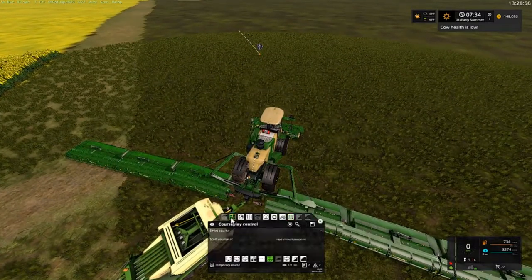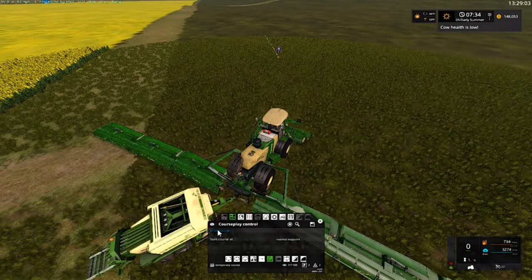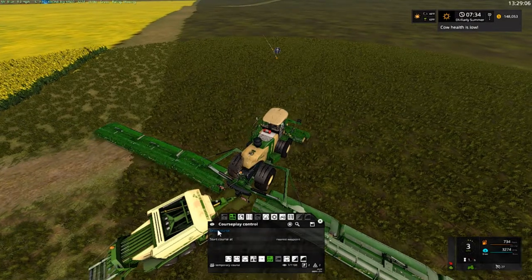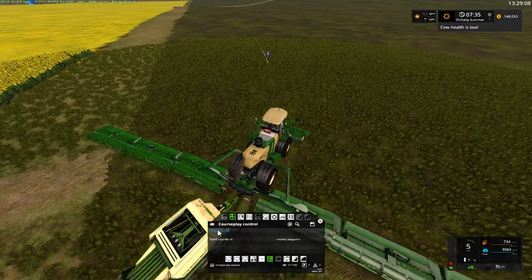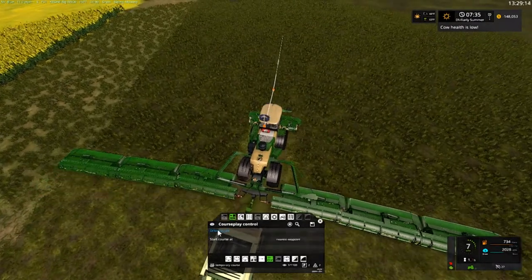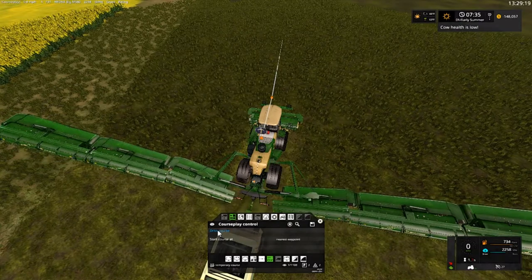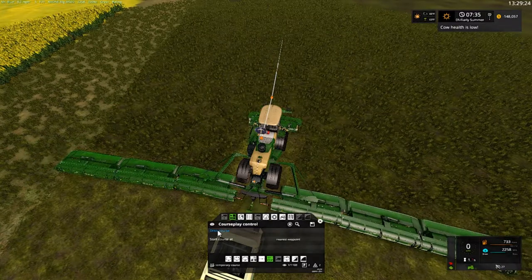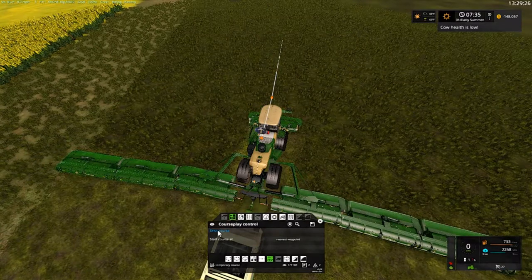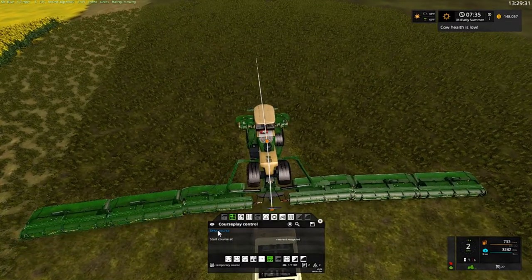That looks like our first waypoint — it is! Okay, so we're going to go over here. Work position. Next nearest. Go ahead and turn the big M on. We're going to mow up to this point here, just like that. Drive course — oh nope, nope, nope. Lower back down. Turn back on. Let's pull up a little bit more. Now drive course, stop at the last.